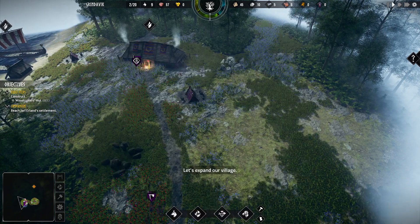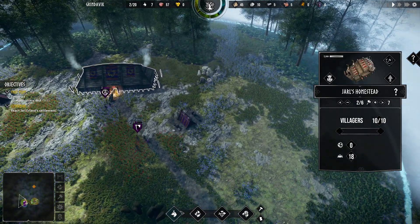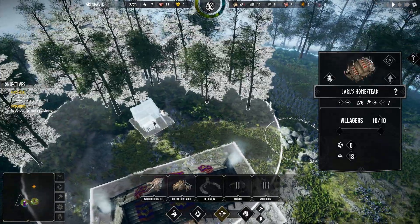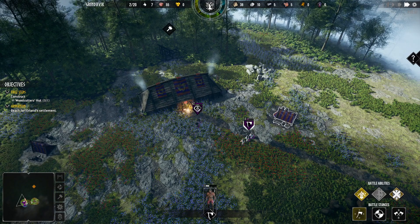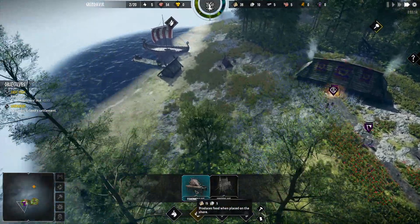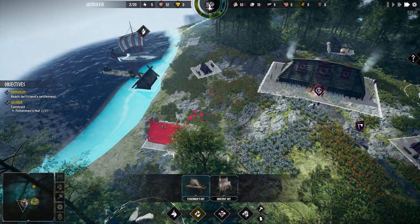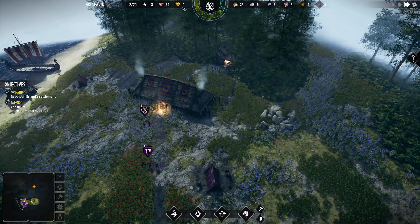Let's expand our village. We're going to expand our village — we have to build a woodcutter. Let's set two construction workers. Where is the woodcutter's house? We're going to put this here. Let's get some woodcutters. Now we need to build a fisherman's hut — another one — to produce fish. We're going to need food.